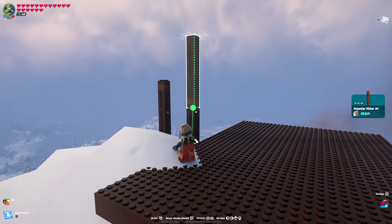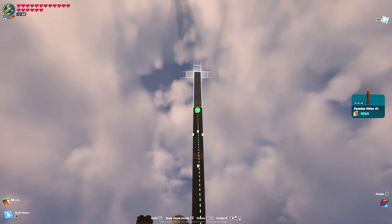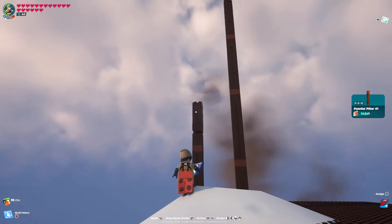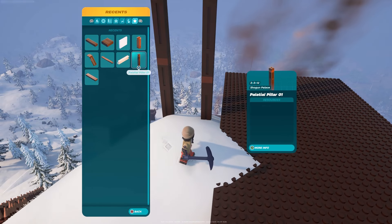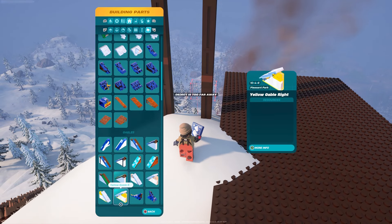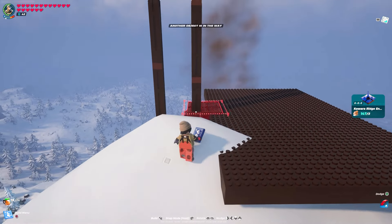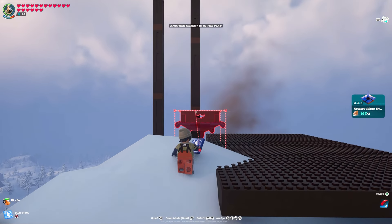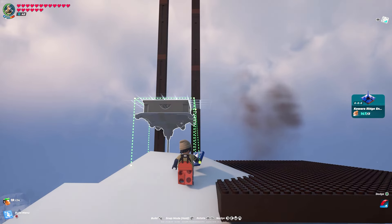I'm going to snap three more pillars on top of both the upside-down and right-side-up pillars so they're tall enough for the beacon I want to build. If you're building taller, you can always add more pillars now or as you build higher. Now that the setup is done, we can start the build. I'm going to start with the Kawara Ridge End No. 2 — it will look super cool with that small spire being the only thing holding up the beacon. I want it to be on the highest point of the mountain with only the very top of the spire connecting to the ground.